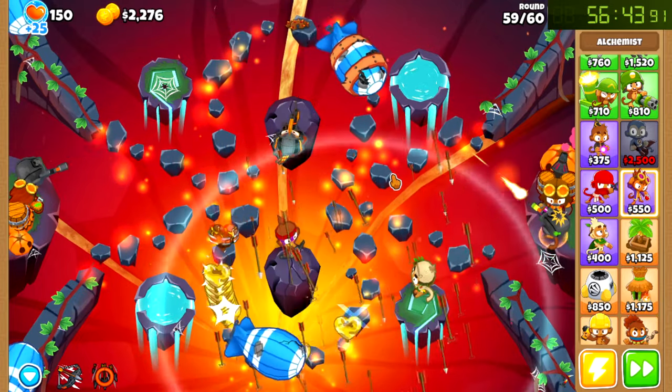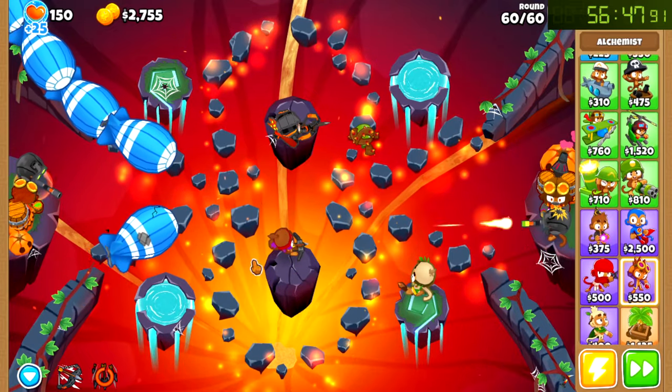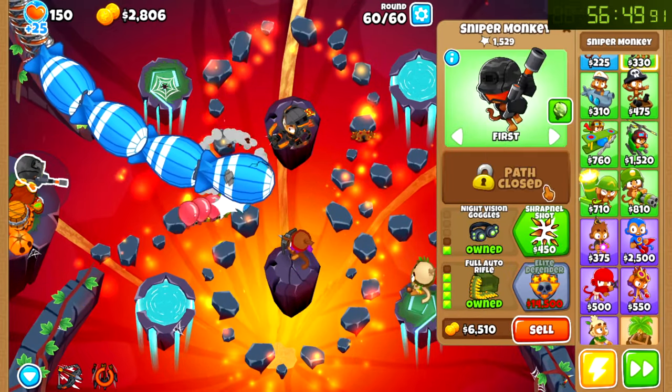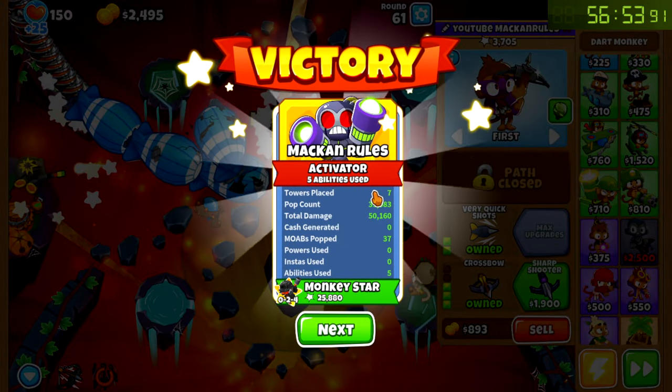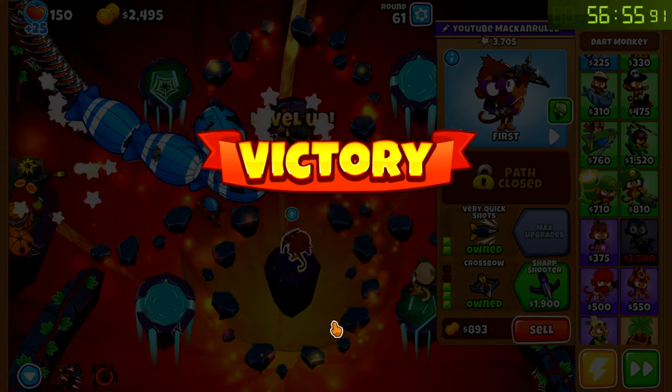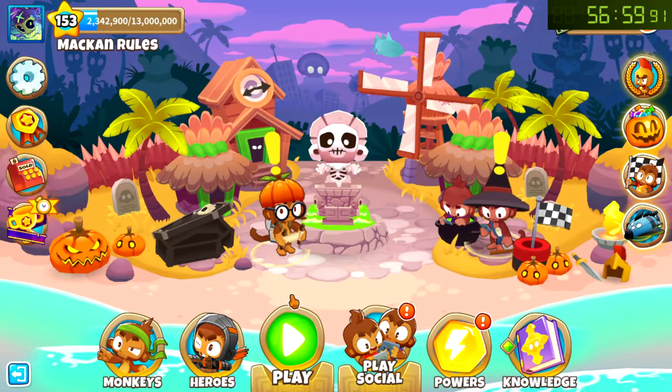Oh my god, am I actually going to die? Like oh my god. What do I need? I didn't get this guy upgraded. Whatever, nice. I forgot that it just ends abruptly in apocalypse mode. Oh, a sigh of relief. And now we got the silver border. Now we're going to be moving on to hard mode standard.